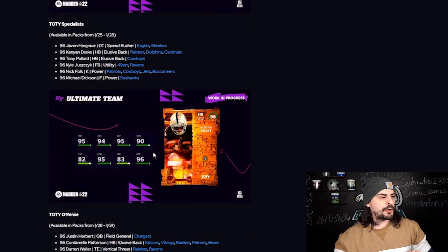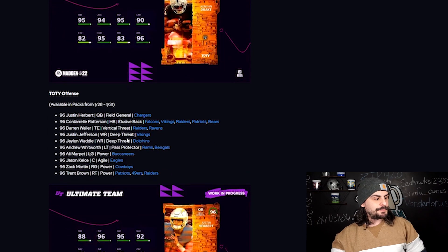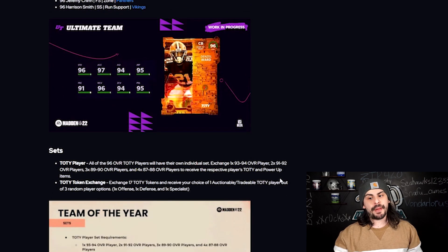Here are some of the cards. We're going to go through them shortly. We have specialists, we have the offensive players, all the theme teams as well, and then we have the defensive players. Let's take a look at the players, and then we'll come back and talk about the sets, how to get these cards for free, and all that.